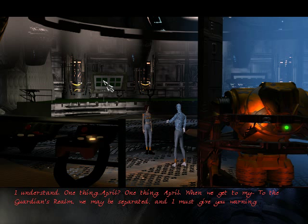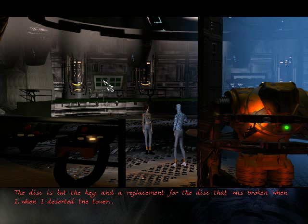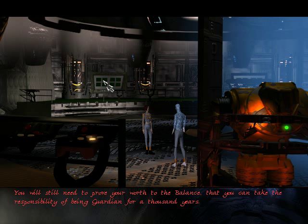One thing, April. When we get to the Guardian's realm, we may be separated. And I must give you a warning. Of the three trials before you get to the well of making. There are more trials still? I thought that since I had the disc... The disc is but the key, and a replacement for the disc that was broken when I deserted the tower. You will still need to prove your worth to the balance. That you can take the responsibility of being Guardian for a thousand years.